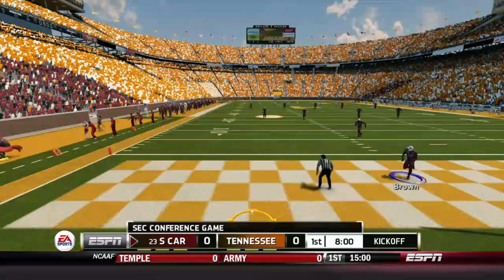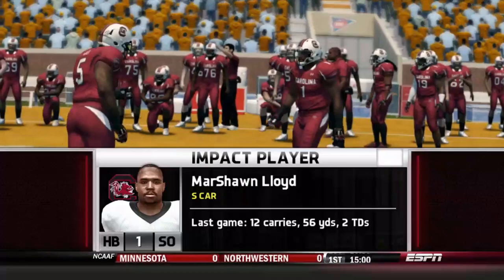Amarion Brown is going to catch it in the back of the end zone to start off this day. Now we get to see our big man Marshawn Lloyd coming out onto the field.